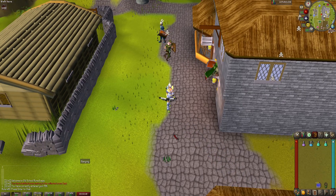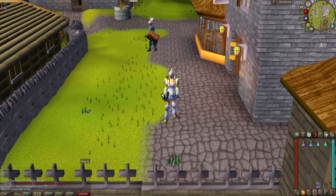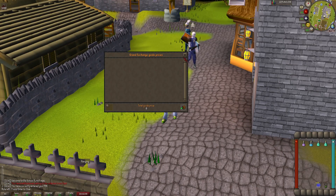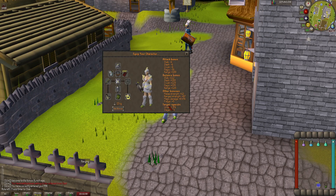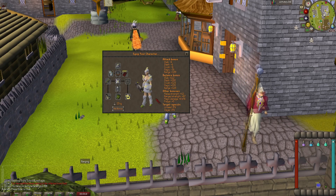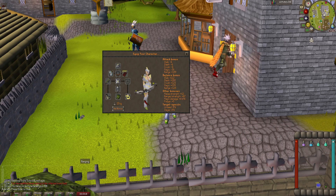Someone suggested that I do a comparison: the current setup, which is full armadillo with all this, versus what the crystal bow with the full crystal armor setup would be. So we're going to do an hour of each. I predict that this setup will yield the most profit, but crystal armor might be a close second — and crystal armor plus bow is a pretty good budget T-bow. So let's get to it.